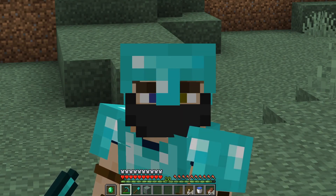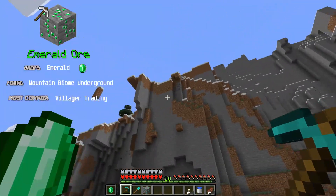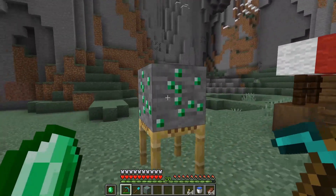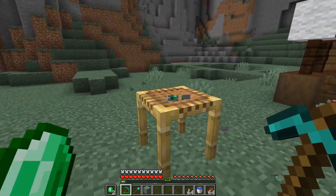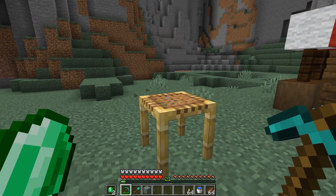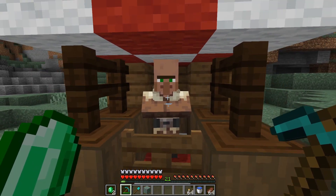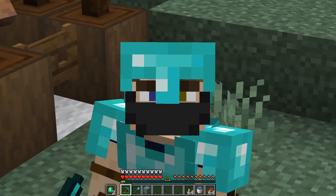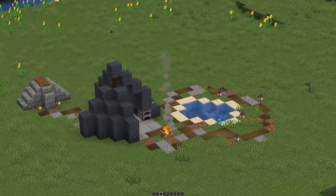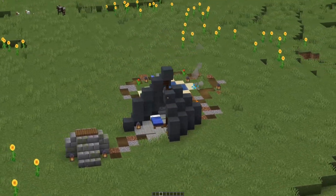One ore I have yet to talk about is emerald. Emerald is an ore you can only find within the mountainous biomes. There's not much point in mining emerald because it is very rare even within the biome and it only drops one ore at any given time. The best way to find emerald is to trade with villagers - more on that in another video. Basically don't mine for emerald, it's a waste of time. That's it for today everyone. If you have any questions or suggestions, leave a comment below. If you enjoyed the video, please like and subscribe. Have a good day, see ya.